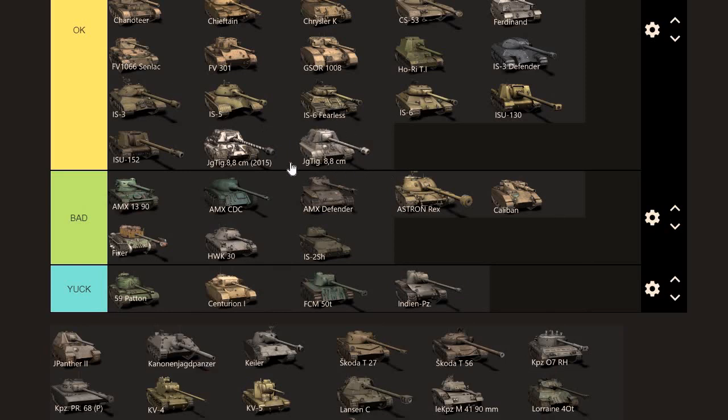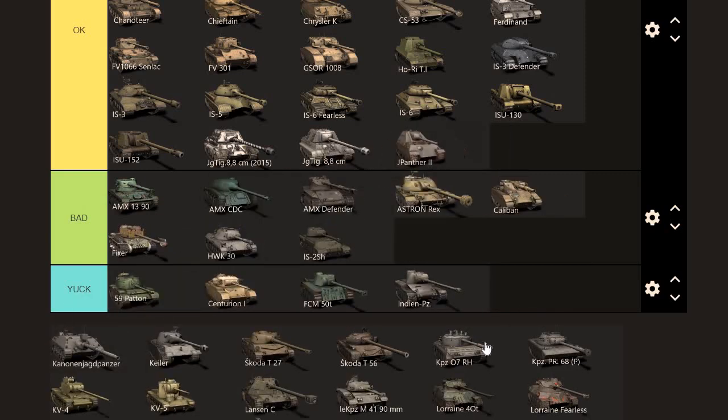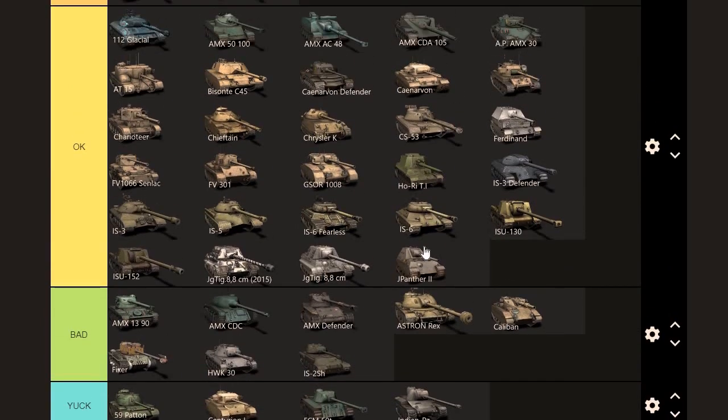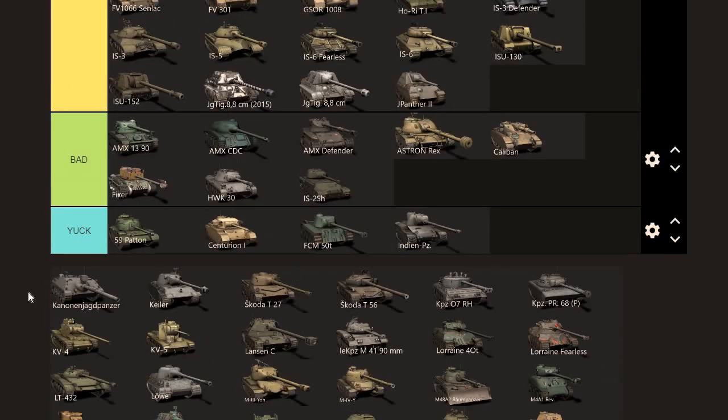Likewise with the Jagdtiger 8.8 — same thing, same deal. I just think I prefer the camo on this one, it looks cool. J-Panther — nothing wrong with it, it's a solid tank, but because it doesn't have a turret, likewise it just goes OK. The Kanonen — same issue, very similar to the CDA. I think it's actually a worse CDA, but it's faster with better camo. I would take this over the CDA in my opinion. What's it worth? 5k — it's not that old, pretty fun tank. If you don't have a tank destroyer I would say it's pretty good.